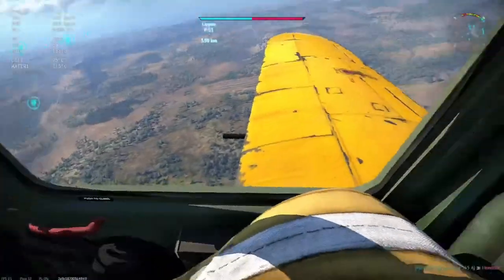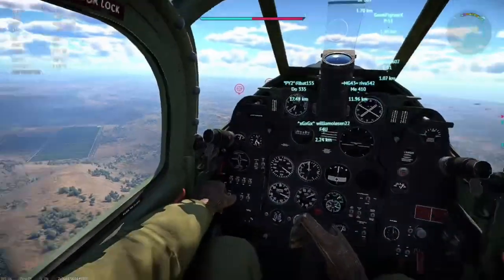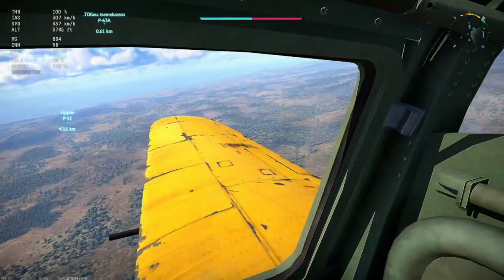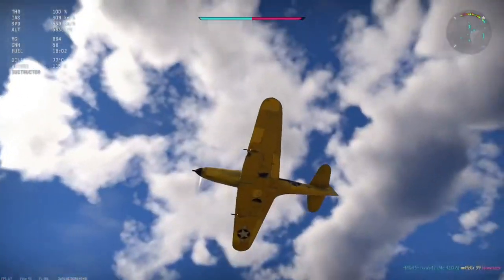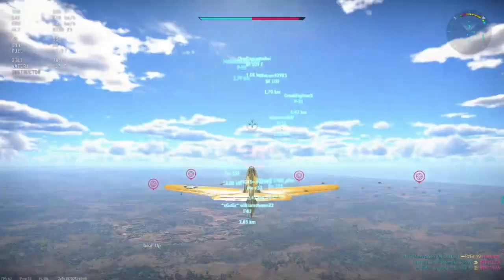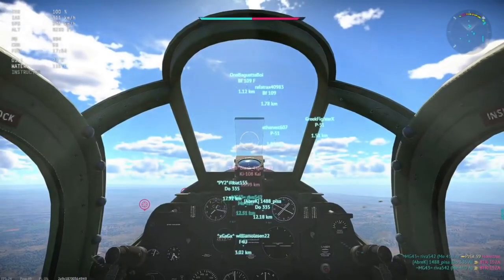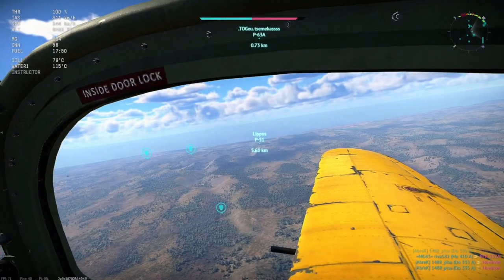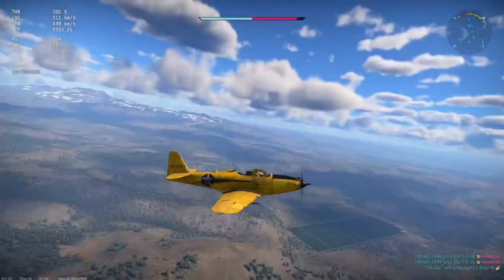I have a unique thing about the Cobras — they have a car door instead of a regular door. Yeah, that's about it. Apart from that and the fact that it's got tricycle landing gear, there's nothing really special about them. The 37mm is cool, but it's not groundbreaking. I played the P-39 and that was alright, so hopefully this is alright.